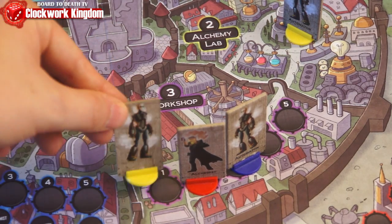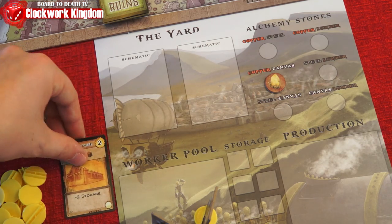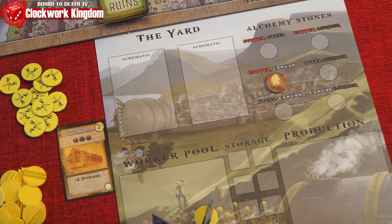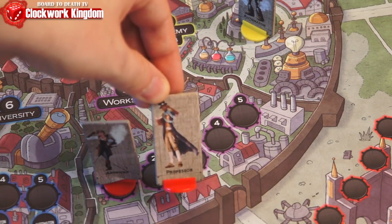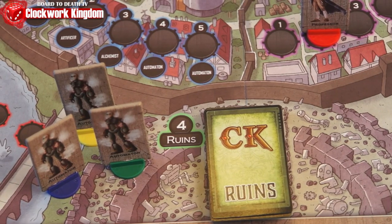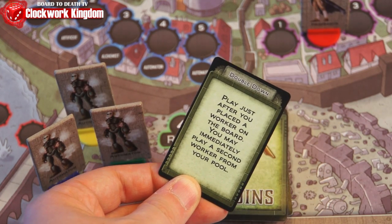In the workshop, starting with the leftmost worker, its owner can take either a face-up schematic or build one from their yard by paying the required resources. Space is limited on your player mat for schematics in the yard, so taking an extra schematic when full will have you discard one of your choosing. When a schematic is complete, discard the resources used, place it next to your player mat and do its effect if any. An artificer played in the workshop allows you to build a schematic for one less resource. A professor there will allow that player to build and take a schematic in any order. In the ruins, each worker there will grant its owner a ruins card, which can be played during the game for different effects. There is a maximum hand size of 4 and going over will have you immediately choose and discard the excess.